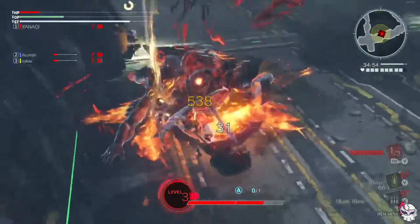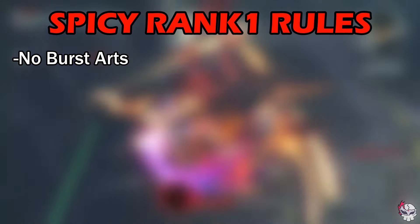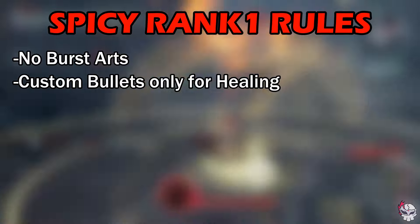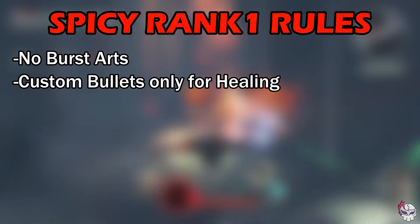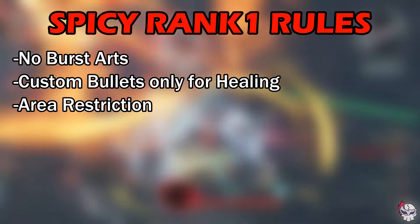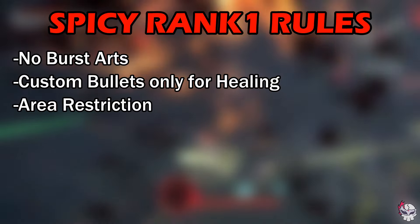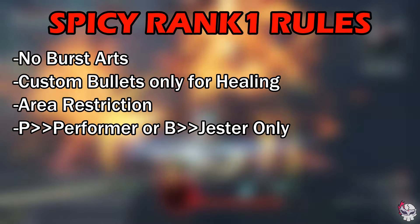If you are comfortable with the normal rules and want to tackle an even greater challenge, some of the harder rules that can be used are as follows: no burst arts, taking it back to the old school. Custom bullets only, also known as CB only — you are only allowed to use custom bullets for healing, and no OP-based heal bullets. The purpose of this rule is to introduce a limit to the total pool of healing so that you make fewer mistakes; it also encourages god heals. Area restriction rules mean that you have to fight the aragami in a specified area of the map, typically in a smaller place like the classic church only. Performer or jester only — these are for aggro control, or the opposite of control sometimes.